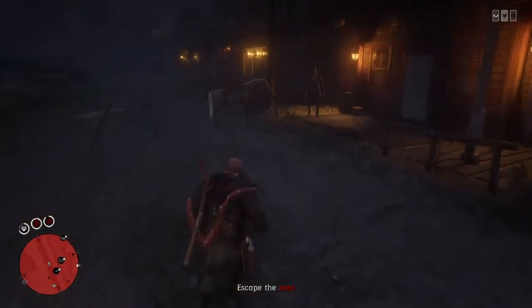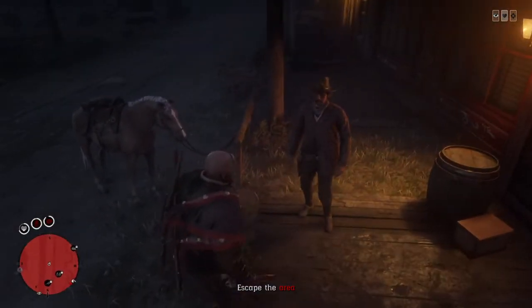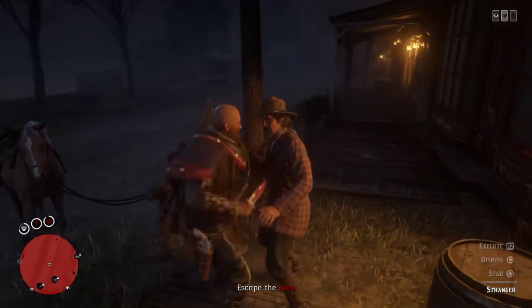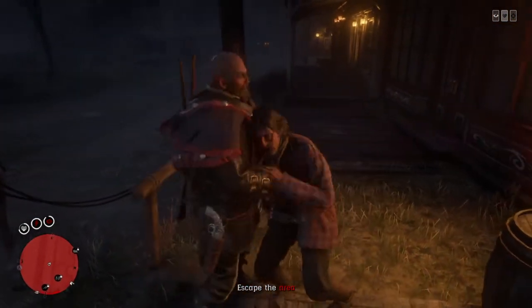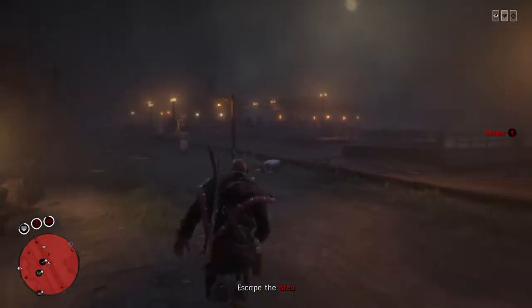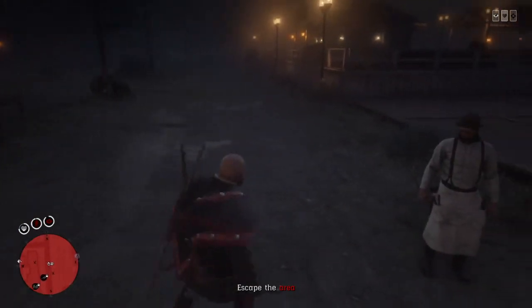Hey guys, today I'm going to show you how to have knife fights with people in Red Dead 2. So first you want to do this, then they're going to want to fight, then you do this. You basically want to make them punch you when you press circle, if they want to fight.